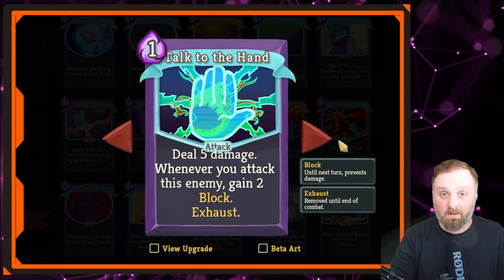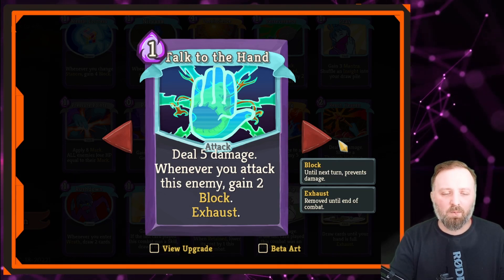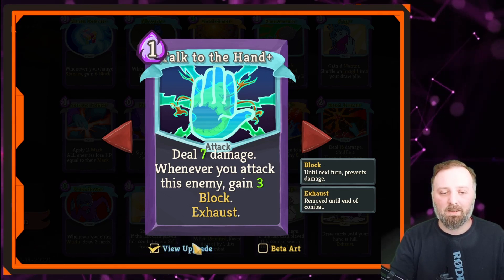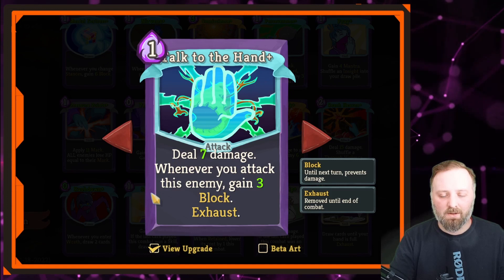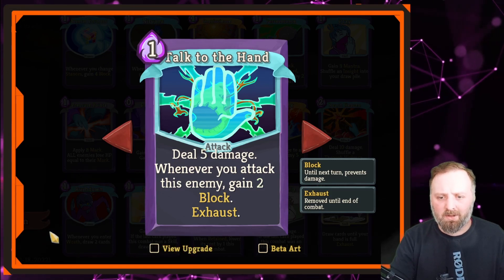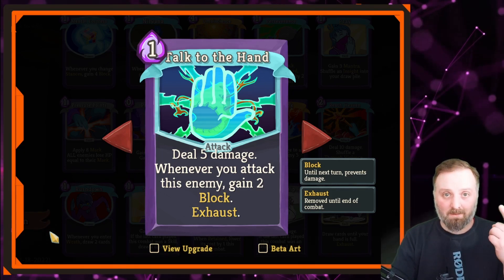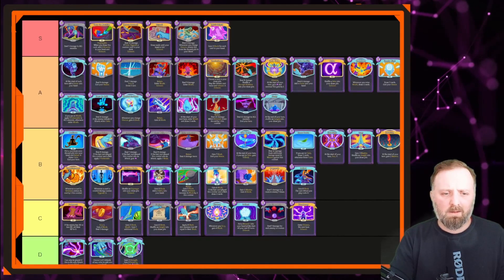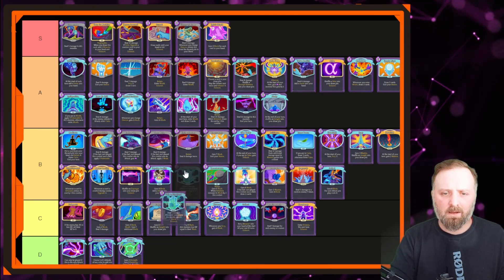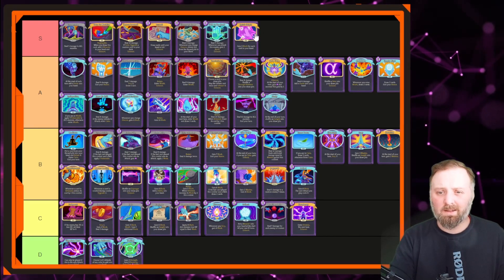Talk to the Hand — that's a card I'd pick up; that's S tier, instant pick. Deals 5 damage and gains some block whenever the enemy attacks. You're going to be attacking all the time, so if you get the status working — gaining 3 block when upgraded every time you attack — that's extra 6, 9 defense every turn for 1 mana. It's technically an attack but one of the better defense cards in the game. I'd put it above Spirit Shield.